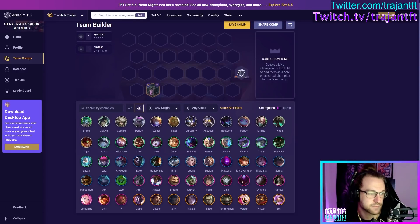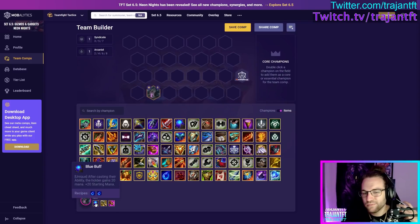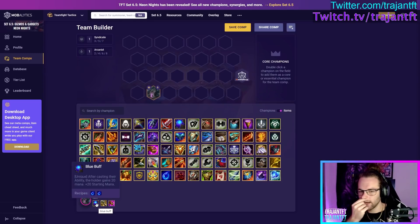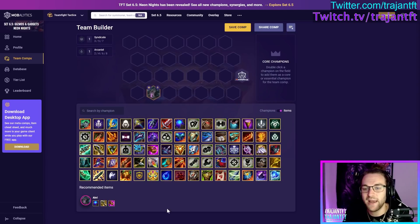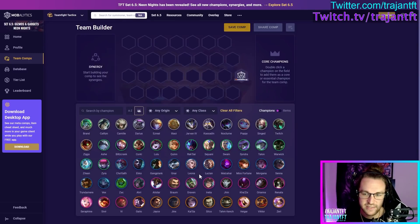Ahri is a unit that needs a lot of stall and scales throughout the fight. Her best mana item is probably Blue Buff as she is 50 mana — Blue Buff slightly better than Sojin for getting that first cast off fast. After that, AP amp: Deathcap, Archangel's, Jeweled Gauntlet, Infinity Edge. Gunblade could be good to sustain your team. The standard build is mana amp plus two damage items. Archangel's and similar items are definitely going to be good on her.